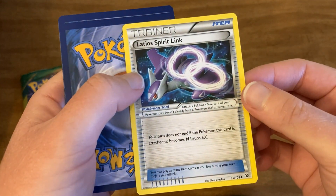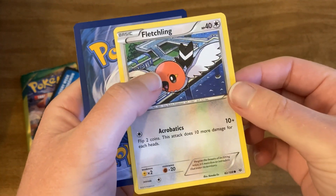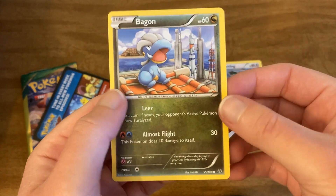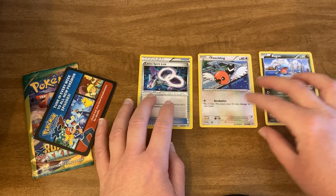Alright, so here's the first card — it's a trainer card. Next up we have Fletchling, and then nothing too great guys, just some basic cards, but there you have it.